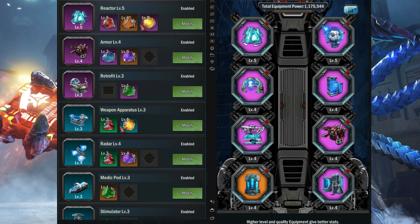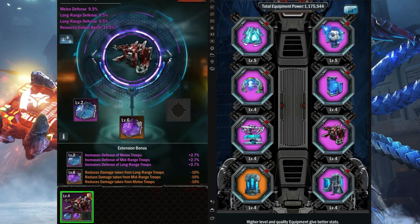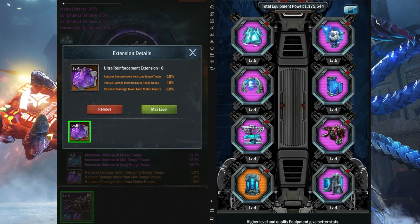The second gem here has the reduction. Unlike the damage gem, I consider the ultra reinforcement extension — this reduction gem — to be the best gem in the game. The reason is simple: when you're attacking in a group, you're being attacked by long range, mid range, and melee all at once. So upgrading this reduction gem first is the most beneficial for you.